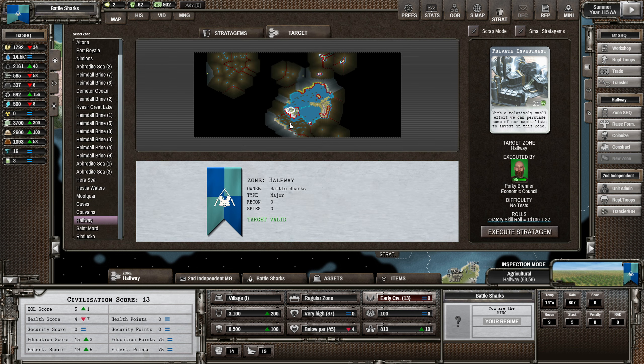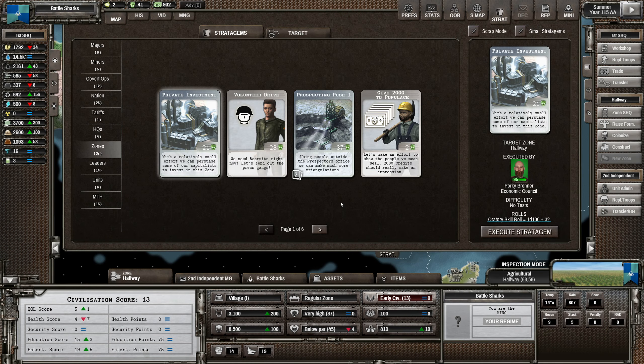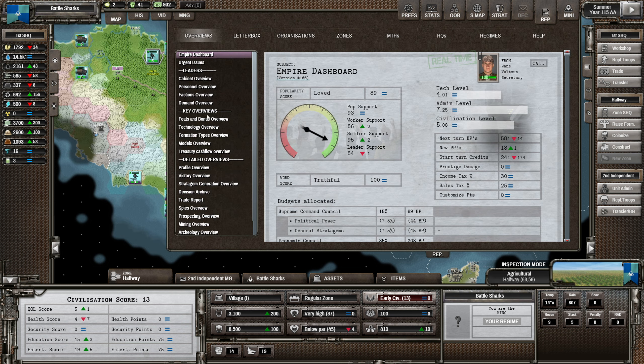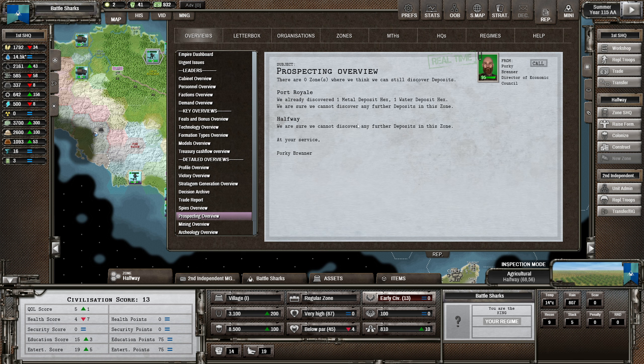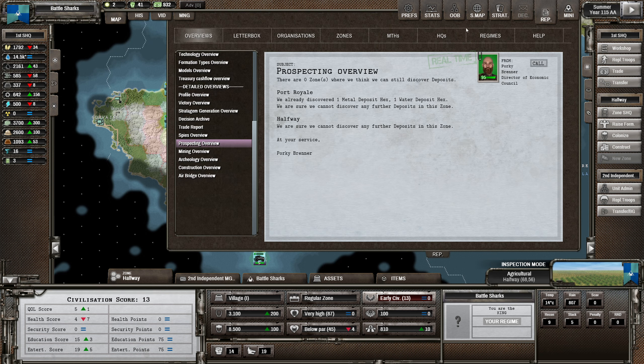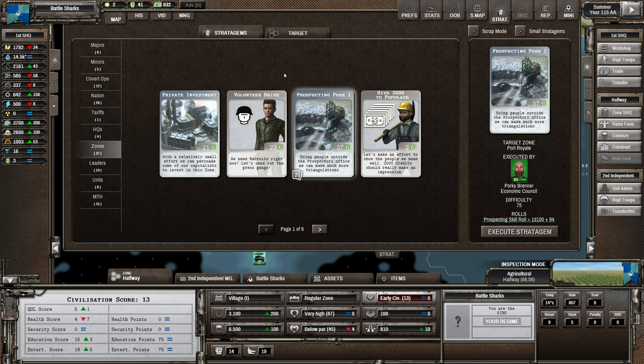Private investment might be good - okay that gave us 450 credits of investment. Try a prospecting push - we'd probably do that in Port Real. We're not able to do that though - let's have a look at the prospecting overview. Yeah, we're sure we can't discover any further deposits in this zone. Okay, so that means there's no more deposits they can find. That's a bit of a shame - so that's a wasted card.